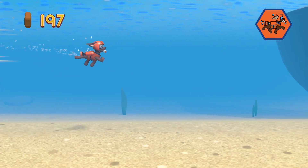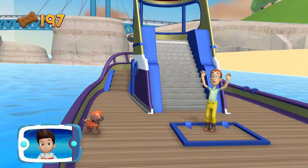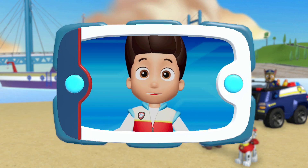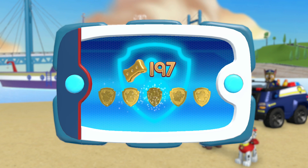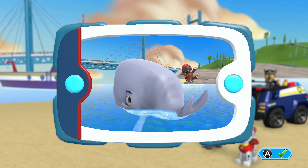That's great! All right! You helped Zuma zoom through the water! We helped Captain Turbot to rescue the beached whale — the whale is so happy! Way to go, Paw Patrol! You collected enough pup treats to earn a gold pup treat! You found all of the golden paw prints! And unlocked another picture! You can see the pictures again by highlighting the rescue mission and pressing the X button.